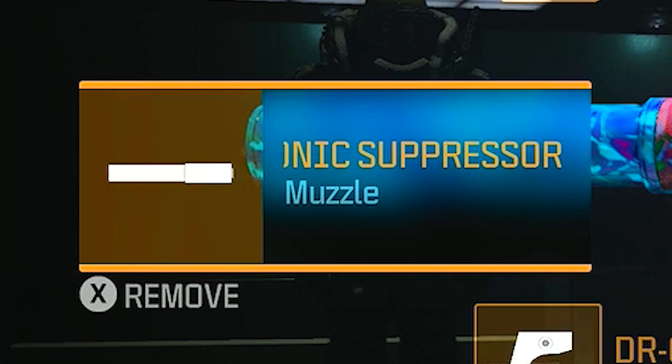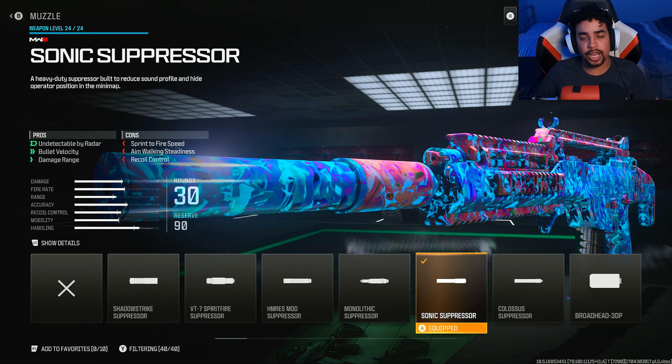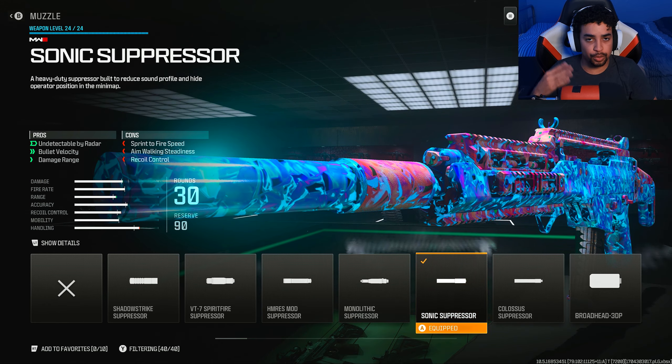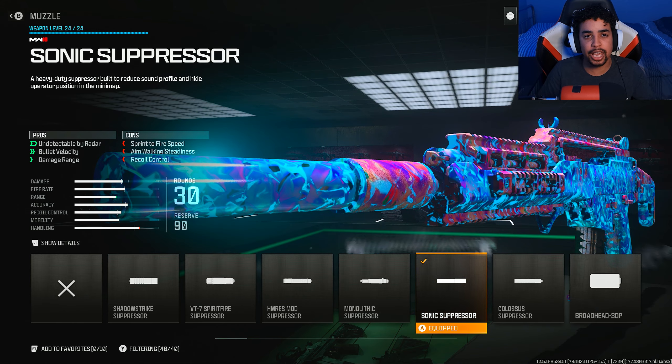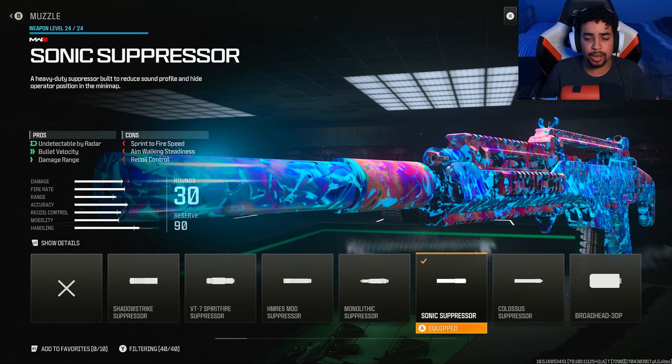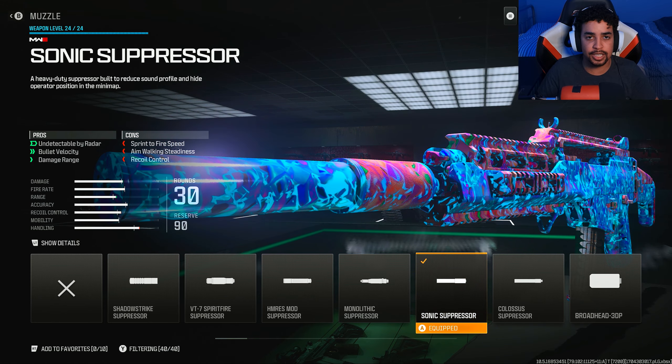Now let's get into the Holger 556 attachments. For the first attachment, I'm running the Sonic Suppressor. The reason I run this suppressor is because it keeps me off radar and it has bullet velocity and damage range — it makes my bullets connect to opponents faster and hit harder at range. Honestly, it's just the best suppressor in the game and one of the best muzzles overall.